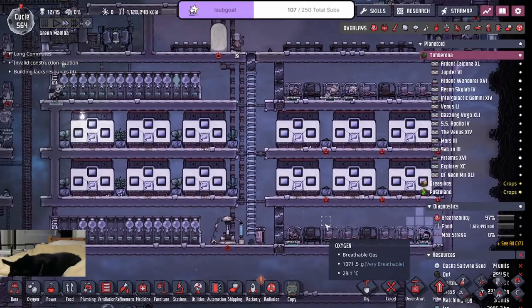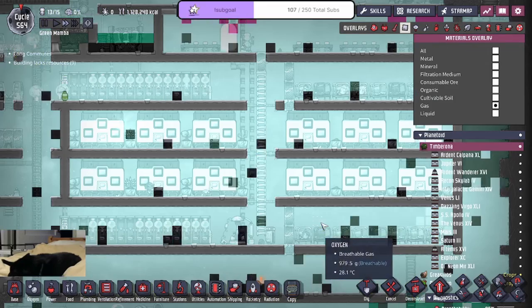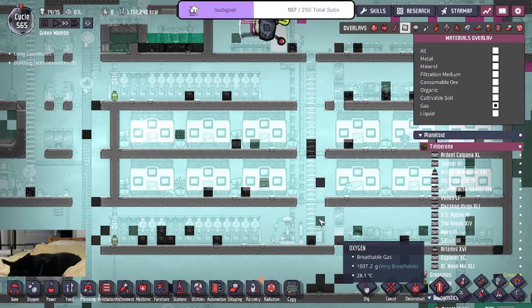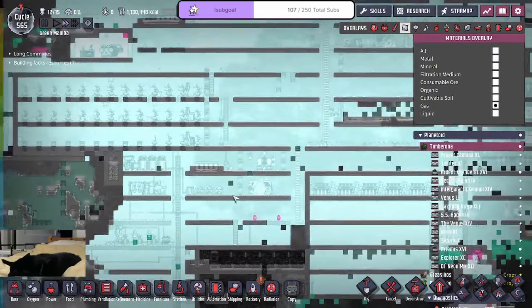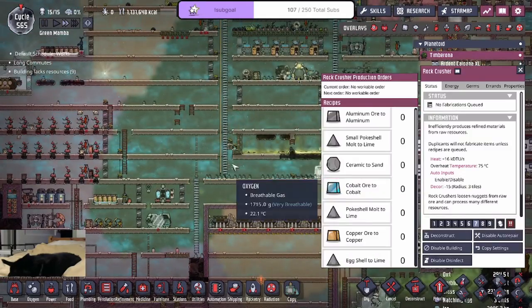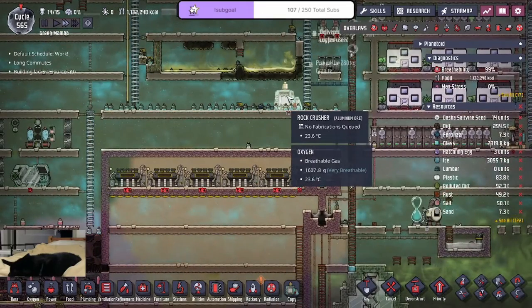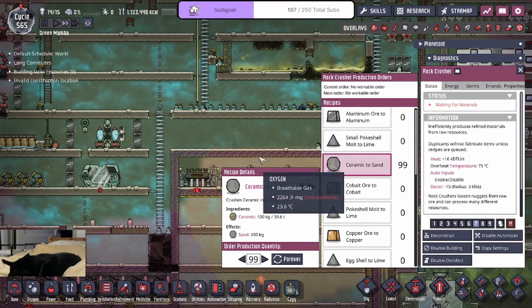I'll see you with that. Where does this polluted oxygen come from? That's rude. Where does this polluted oxygen come from? Oh, my O2 levels are actually getting kind of low again. It's because I'm out of sands, I'm pretty sure. Seven tons — that's actually a good amount. We gotta crush ceramic to sands and keep on making ceramic.